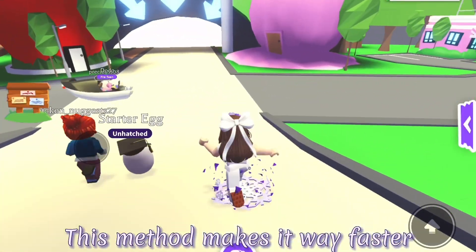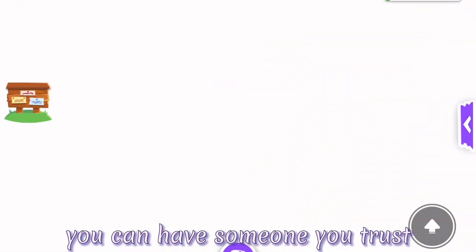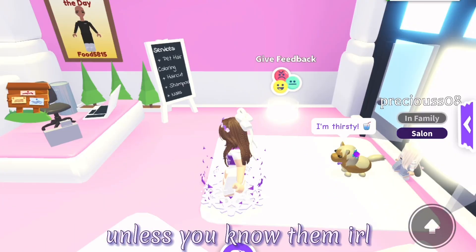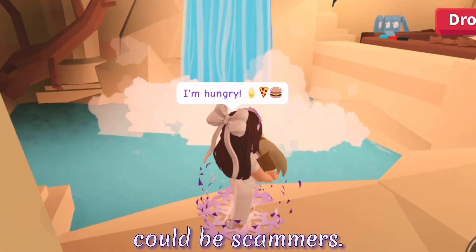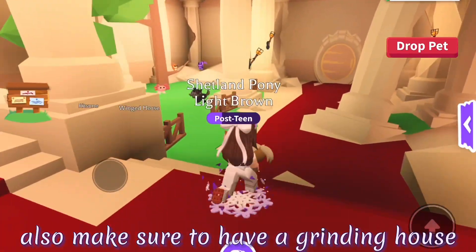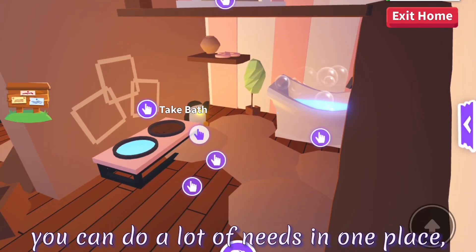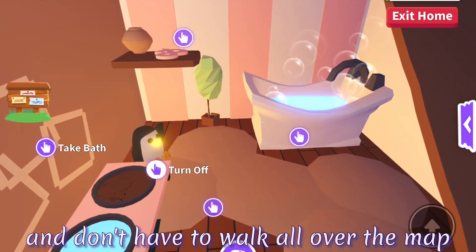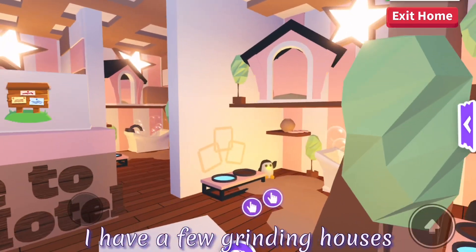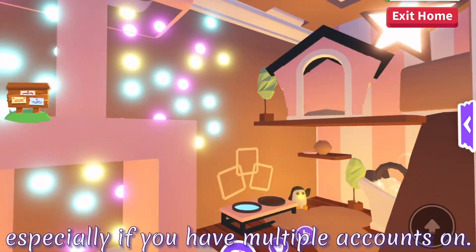This method makes it way faster to make neons, but if you don't have another device or a PC, you can have someone you trust help to age pets. I don't suggest doing this unless you know them IRL because a lot of people could be scammers. If you are aging pets, also make sure to have a grinding house to make it easier. Grinding houses will help a lot because you can do a lot of needs in one place and don't have to walk all over the map. I have a few grinding houses and I can say they are really useful, especially if you have multiple accounts on.